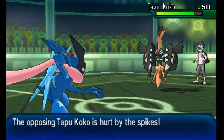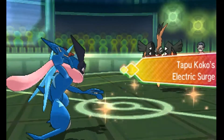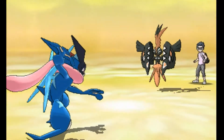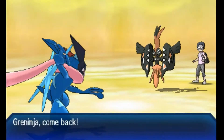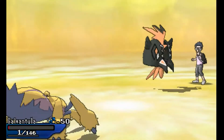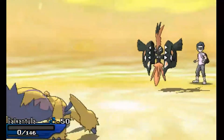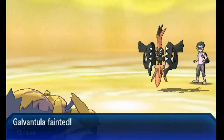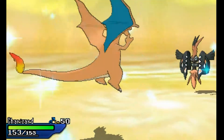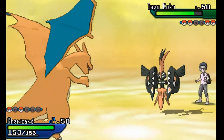Now the Tapu Koko is going to come out. I don't have a ground type to bring in on this thing, so I'm trying my hardest to deal with it. I need to keep my Greninja — I think if there's a Pokemon that's going to bring the victory, it's Greninja. But we take a Thunderbolt onto Galvantula, and Galvantula at one HP is not going to live that. So we lose our beautiful Galvantula, and I'm going to go into my Charizard.